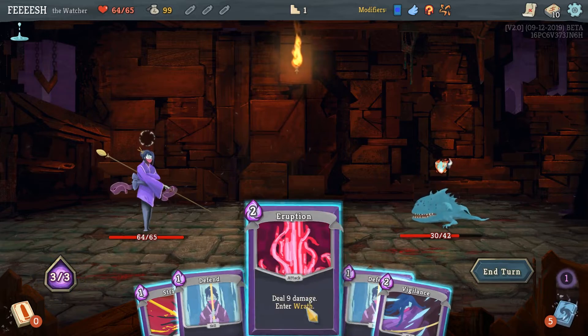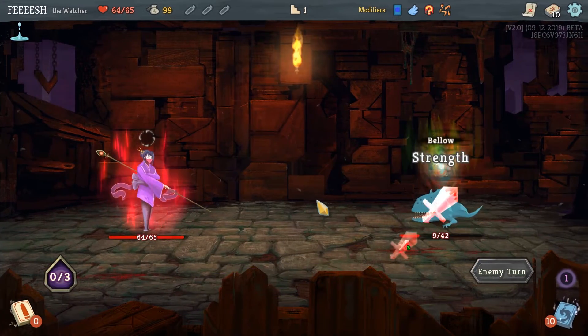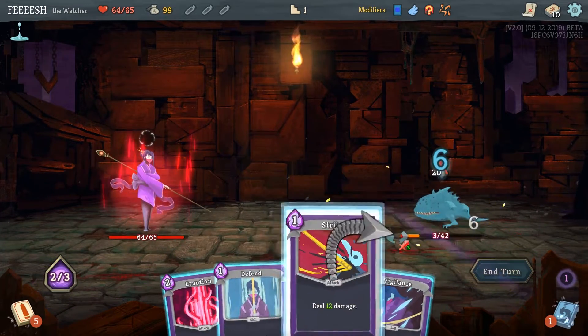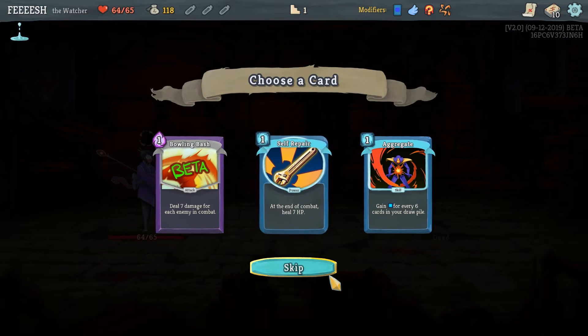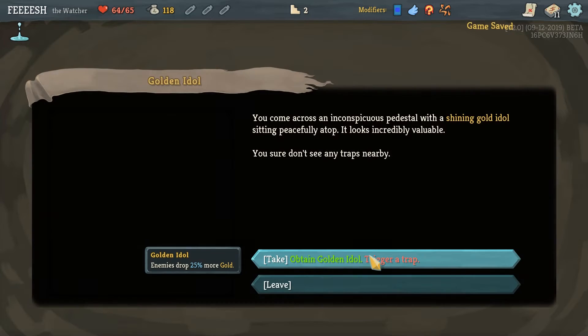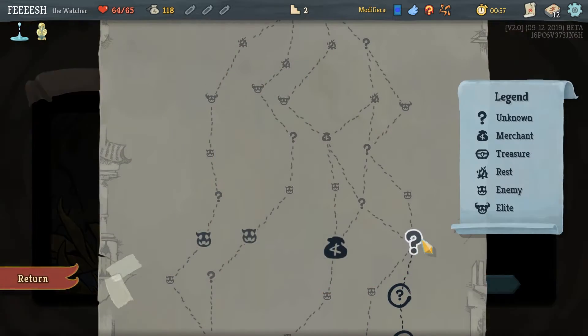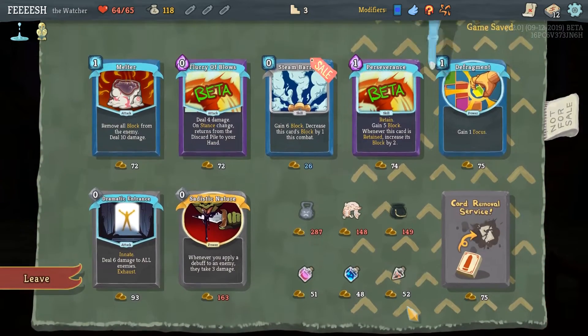Starting relic can be replaced — true. Problem is it can be replaced with one or two different specific relics. It might not necessarily be a good idea. Let's grab self-repair because self-repair is awesome. Take the golden idol, get a trap — just get injury. Injury is not too big of a deal, especially because we can immediately go remove it. Whenever you add a card to your deck, gain seven gold — that'd be good.